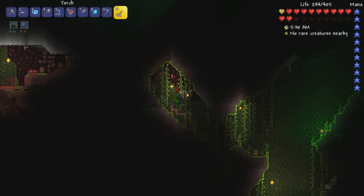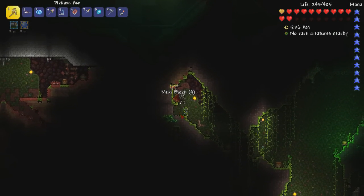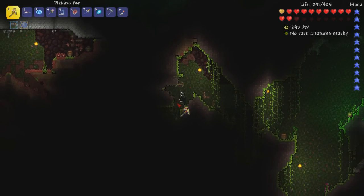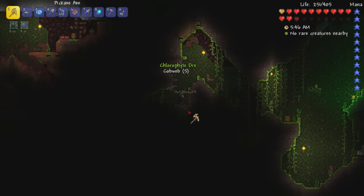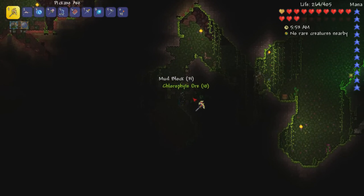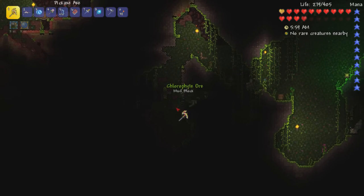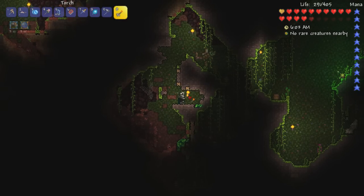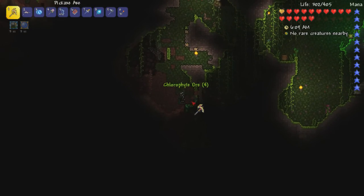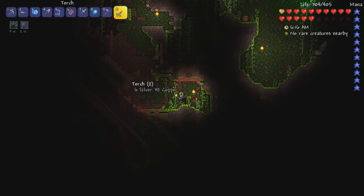Is this another little area with some more chlorophyte in the walls? Everything's got thorns in it — I feel like there should be an ability you get eventually that just disables you taking damage from thorns, whether that be the ones in the corruption, the crimson, or the jungle. There's a commonality through the entire game — you're pretty much running into thorns for most of it. So that would be kind of a neat one.